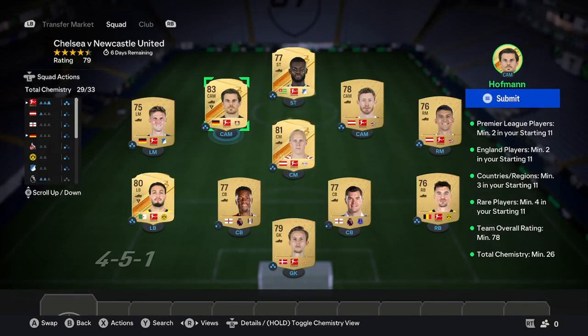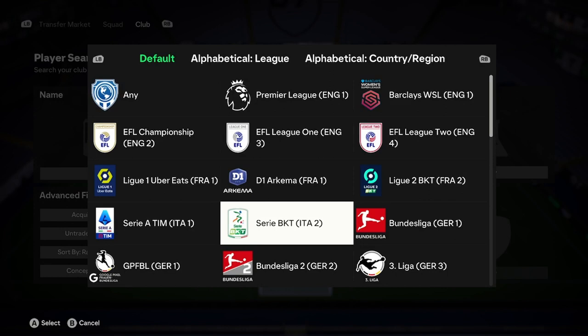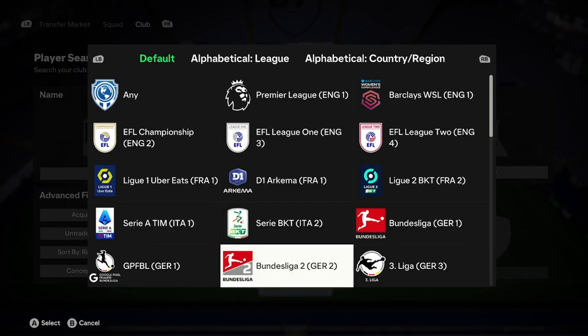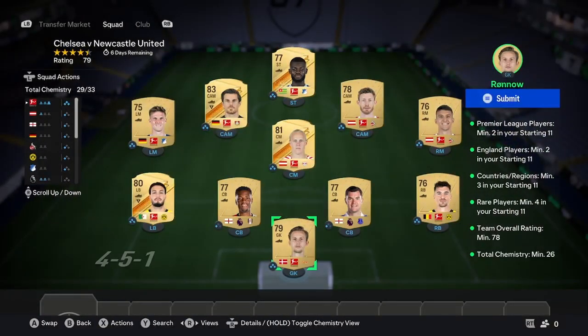It does seem a little bit wasteful, and if you really want to save money you can probably do it a different way — but I've gone for an 83. Go ahead and choose a big top five league: that could be Premier League, La Liga, Bundesliga, Serie A, or others. Just fill the rest of the squad with players from that league, make sure they're in position and have chemistry — they'll all get three chemistry. Make sure you also get four rares in there.